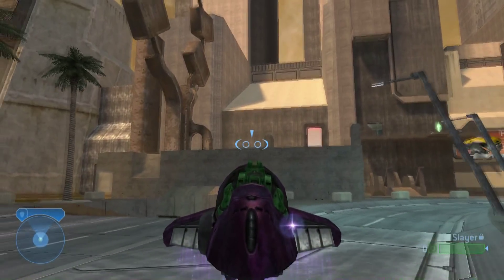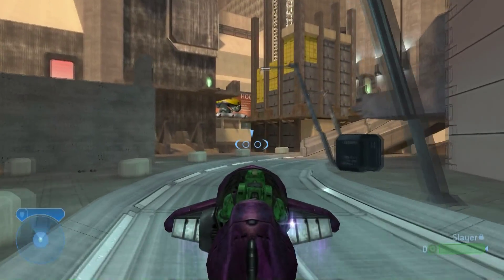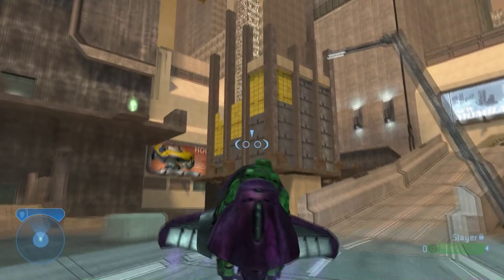What's up everybody, Silver here with another Halo Master Chief Collection Achievement Guide. This time we're doing Animal Habitat, which is spot the hippo on the walls of Headlong in Classic Multiplayer.